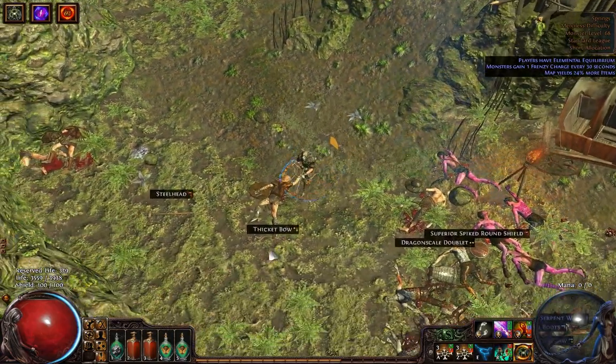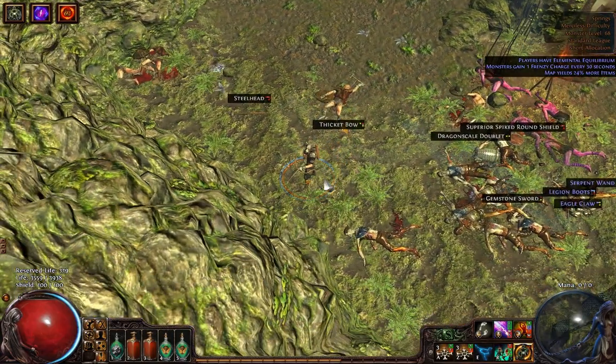What you need to know about the boss before we start is that she has only two abilities. One is some kind of wand attack, just a normal physical wand attack. And the second one is corpse explosion.